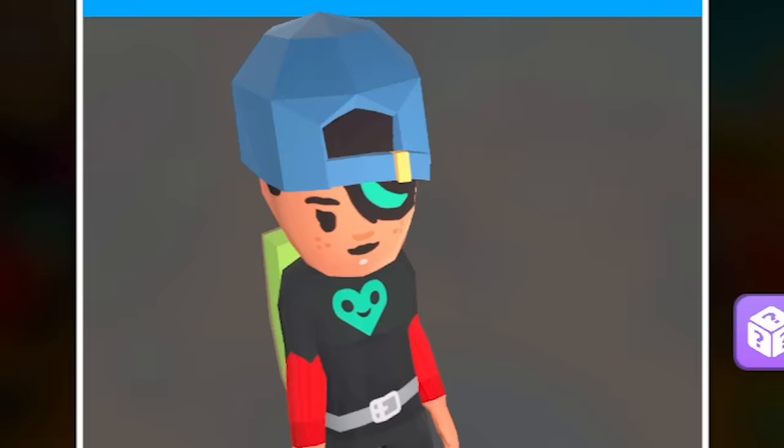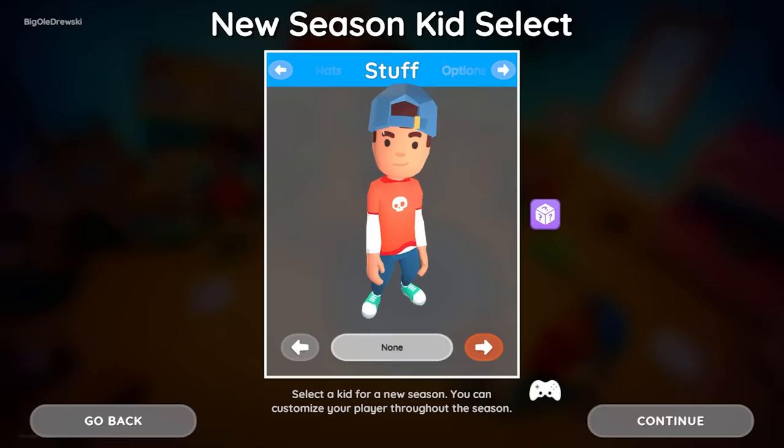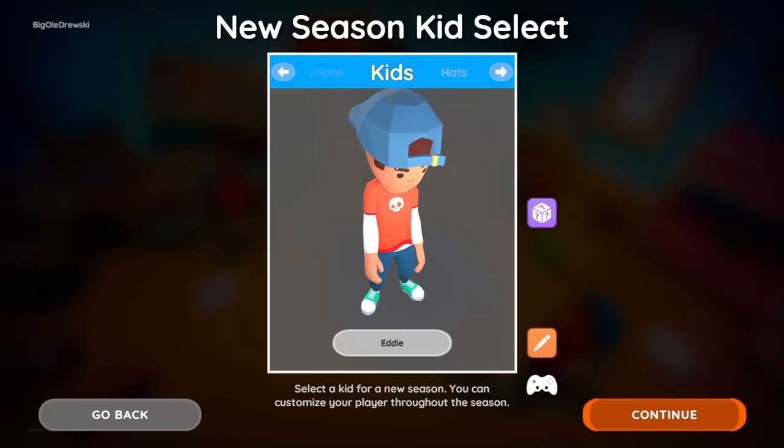We get to customize our kid. This one's like a robot, this one's like an edgelord. Let's just go with the regular kid — backwards hat, I'm kind of digging that look, green backpack, a shield. You see who's wearing a backpack while playing kickball? That's just mad. Red shirt works for me.